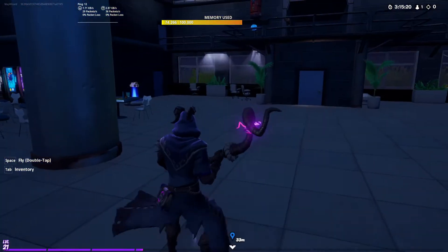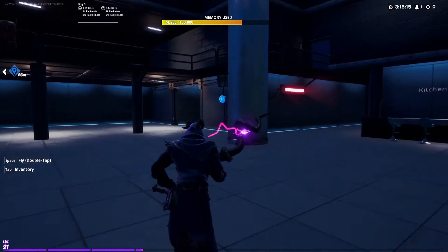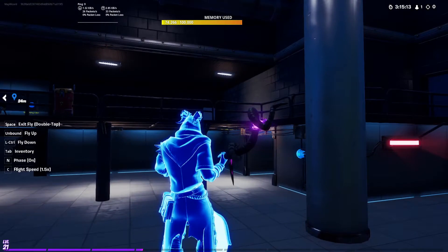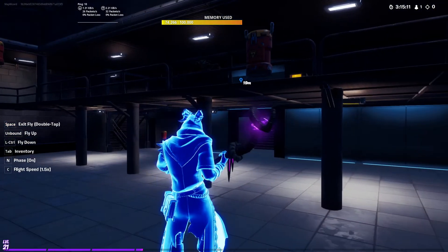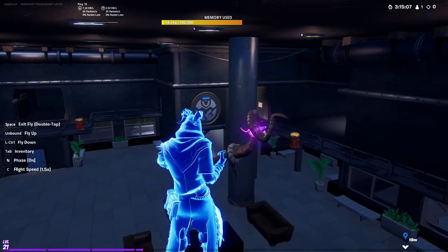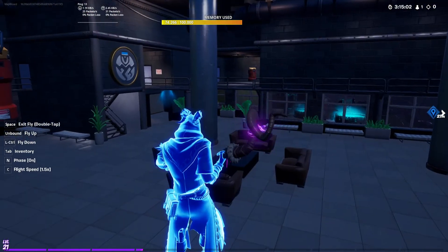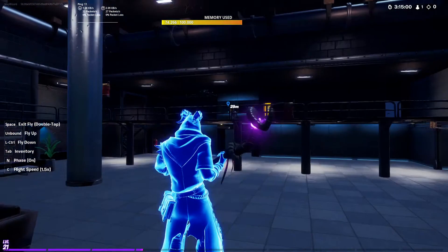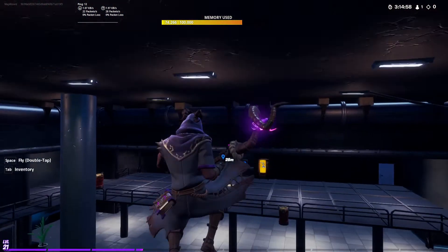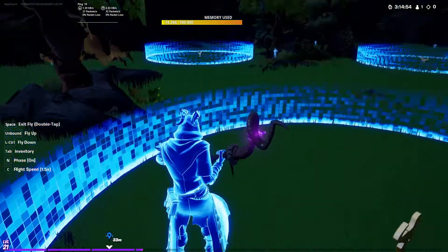One thing that also changed is the upper level — there's gonna be a secret room. I'll show where it's at. It's already built and I'm going to put golden weapons in there, which is my trademark. There's always a door leading to a room like this.